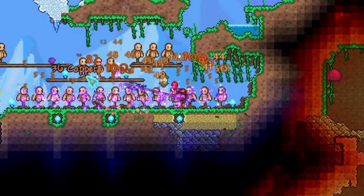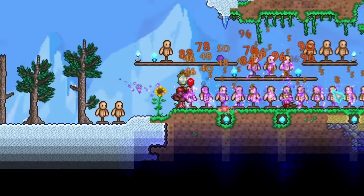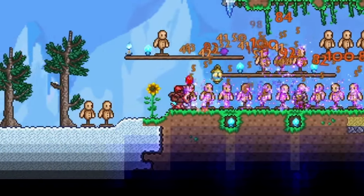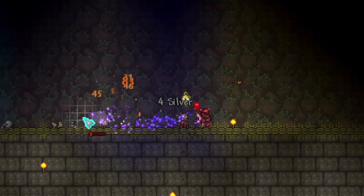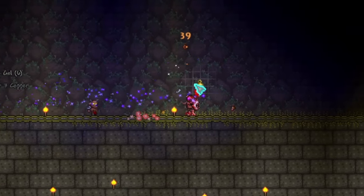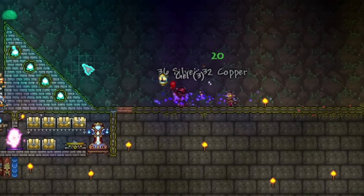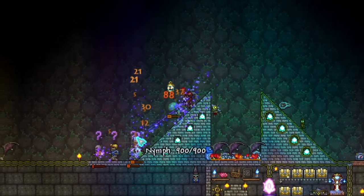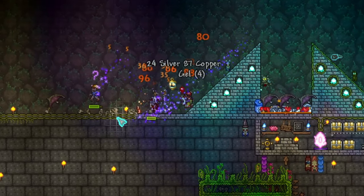Coming in at number 3 we have the Dark Lance. This is a fast spear that pierces through 7 targets at once and leaves a flame debuff on the enemy as well. The spear can be found inside a shadow chest in the underworld. For this you'll need to get a shadow key, which can be found in the dungeon inside of the gold chest. This spear certainly deals a lot of damage to a lot of enemies — ground and air — very quickly.